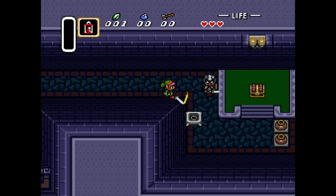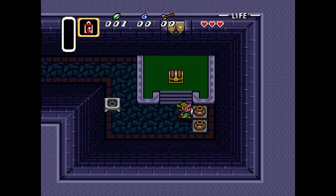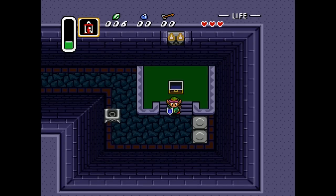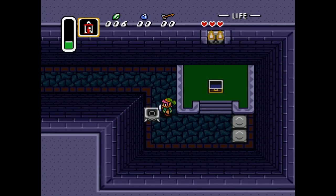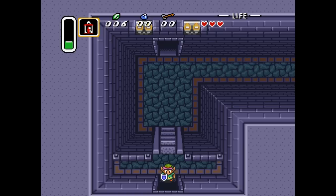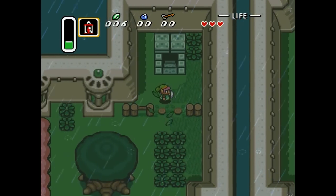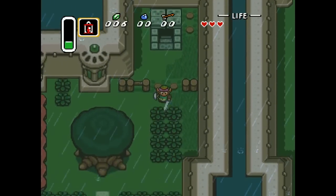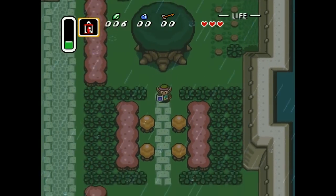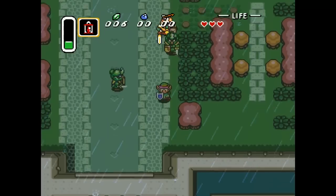They just charge after you with a very short range — not as big a range as the larger enemies. You can lift those pots to get some magic power, which you use on your lamp. You also get five rupees, which are useful later in the game when you can buy things. Now you can cut the grass too, though you can get some rupees that way, it's not really worth the time.